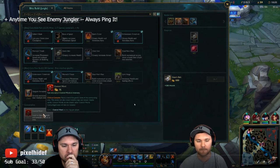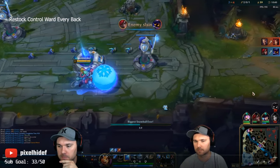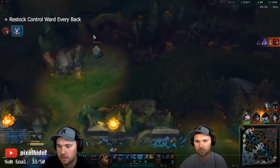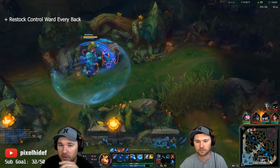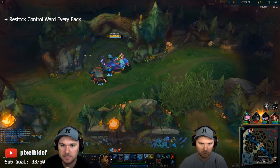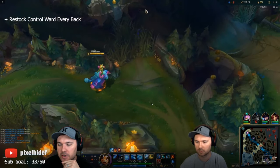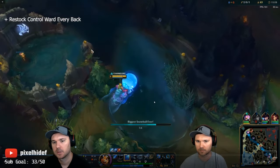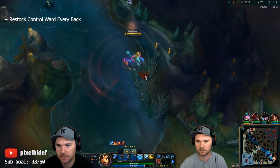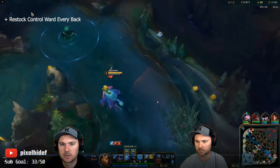Always try to get a control ward every time you back. Always ping the jungler every single time you see him. He's mid right here but I'm focusing on my Snowball so I don't notice. Krugs are up for the fourth time — take it again. We're at about half XP here — another half level. Just on clearing Krugs twice I've gone up a full level. That's pretty great. Now my Oracle Lens is up so I scan that bush — there is a ward there, so I clear it. You don't want to gank if there's a ward there, just clear it, go to one camp and come back.